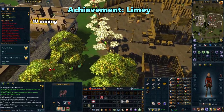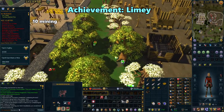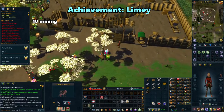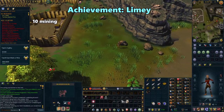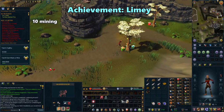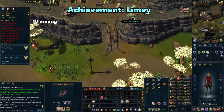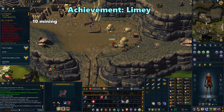Now leave the mill and keep going east towards the silver-grey mine. Head up to the limestone rock and mine one limestone from it. You'll complete Limey and finish all achievements.